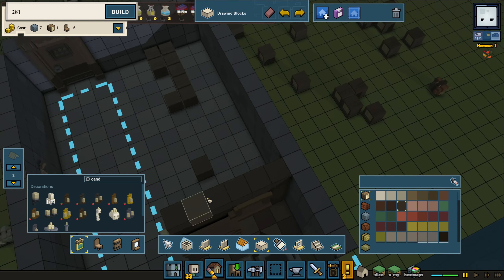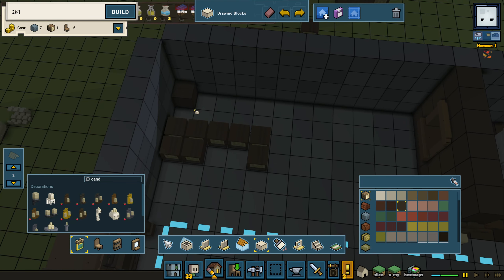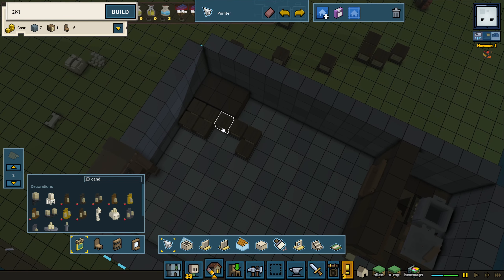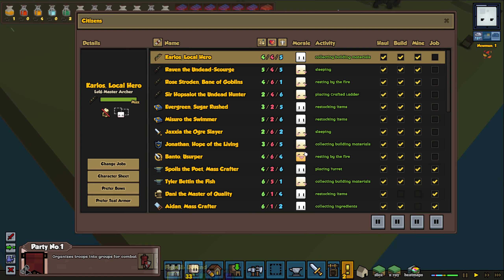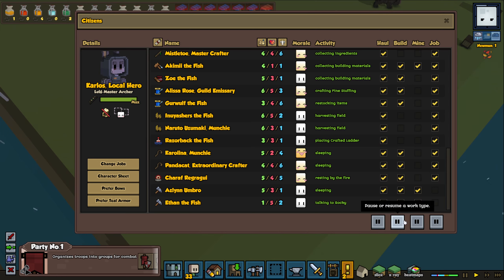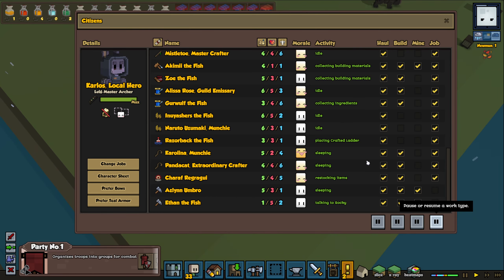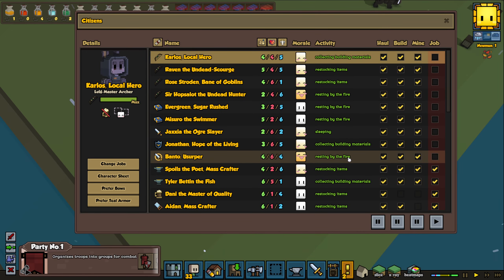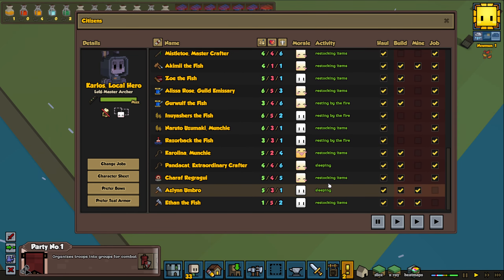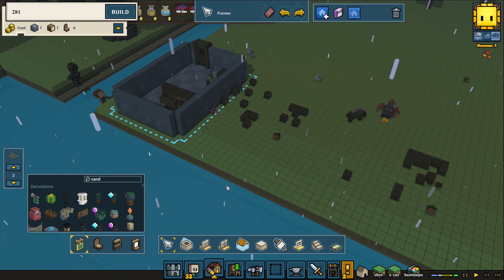We could do a potential stair to get up to the second floor or down to this floor — I think I'll make a stair in this corner. We have a few little logs here; if I disable building for a while, my people might pick them up. Let's disable jobs for a bit and see what happens — they'll hopefully be picking up a lot of things. While we wait, let's continue a little bit with designing.